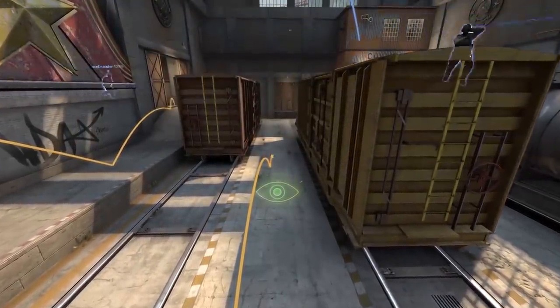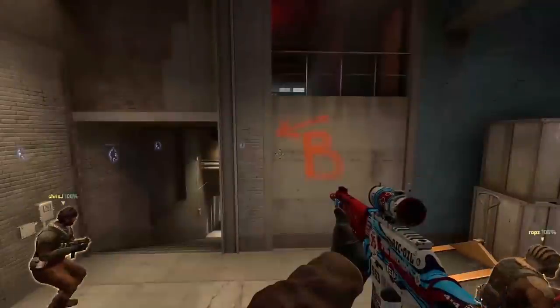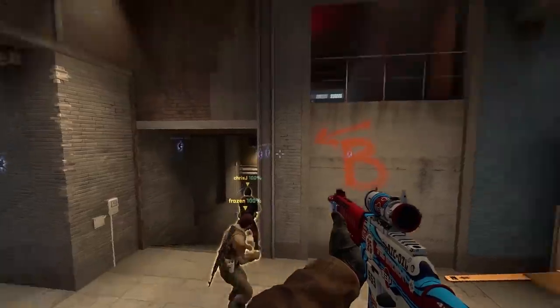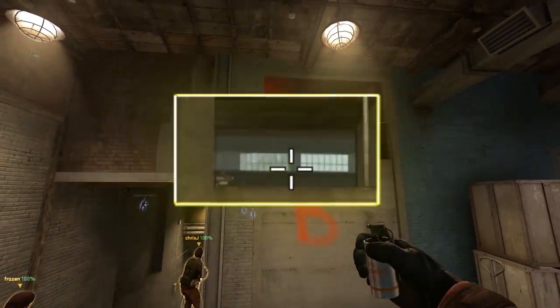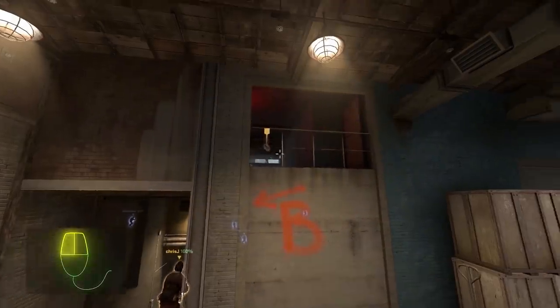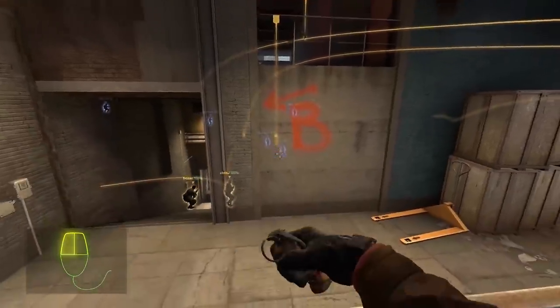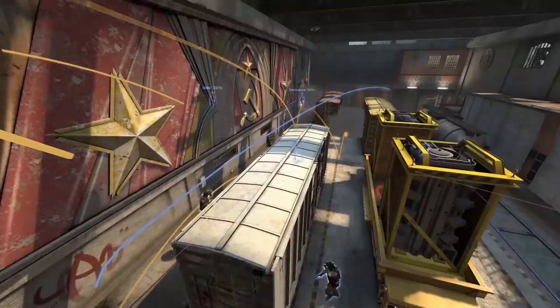Future Pro 2, you'll be throwing a smoke that will cut off one of the lanes, two flashes, and a molly for the site. To throw your nades, stand right up against the railing — position yourself so that the lamp cable lines up with the left wall as shown. For the smoke, aim at the bottom right corner of the left window, simply line it up and throw. Throw your first flash against this wall, then aim at this dot and jump throw your second flash. The first flash will help your teammates get out ramp and your second will blind any CTs playing further back.